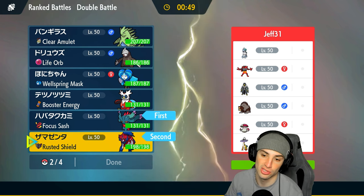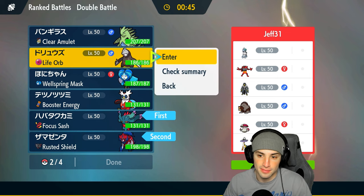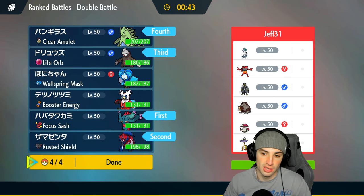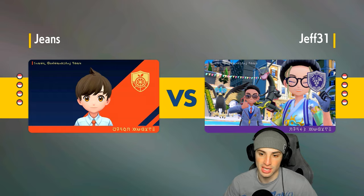I'm going to go Flutter Mane with Zamazenta, and in the back end we'll bring the weather squad. They have no way of weather control so our weather squad is going to be nice. I like Flutter Mane here — Imprisoning Trick Room is always so good, a lot of opponents don't expect it and we can just cancel out what they're trying to do. Hopefully they lead Ice Rider Calyrex looking to go for Trick Room.